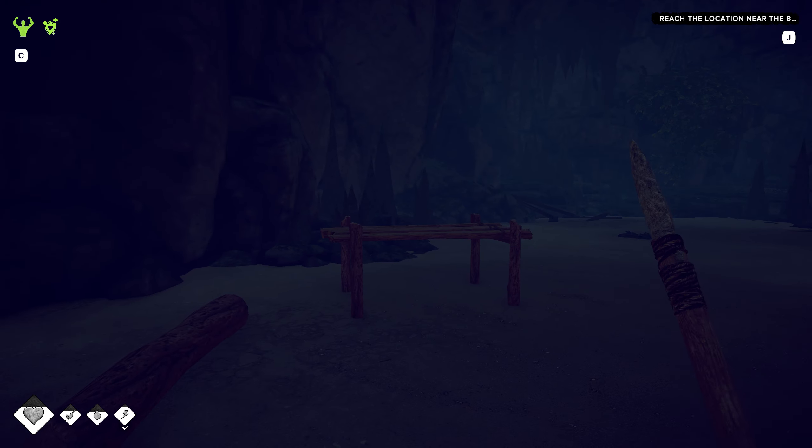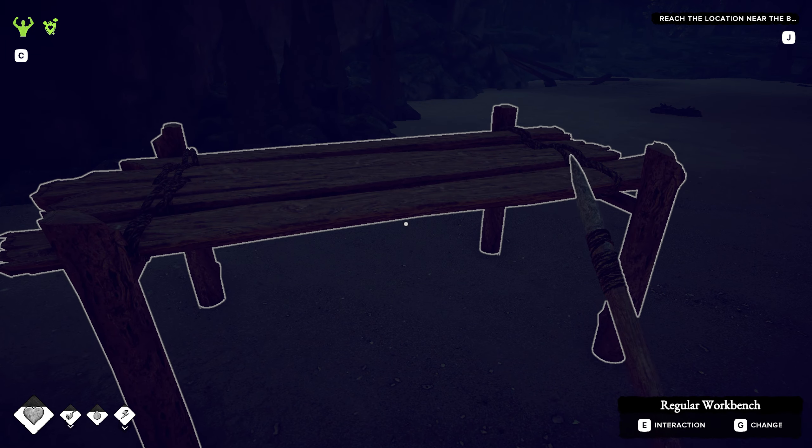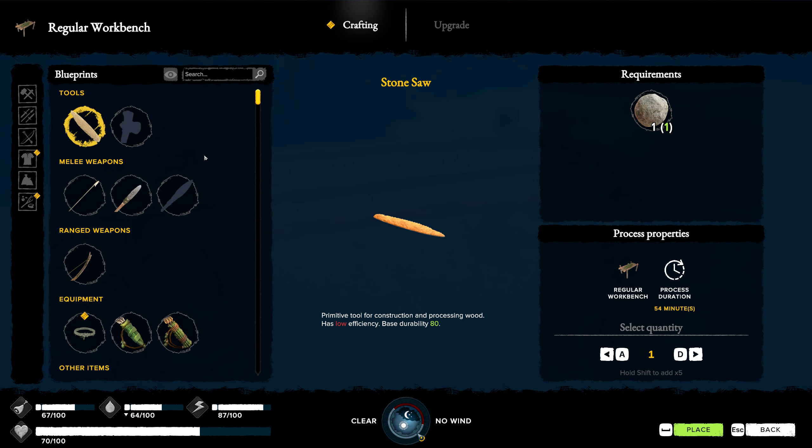There's quite a bit of stuff we have that we should be able to unlock and build, including some more crafting stations. Let's see what we have in here. This is mainly just the stuff you can build here. We did go ahead and build a stone spear. We could actually make the bone saw today too - we do have one of the big rocks. Let's just do this now.